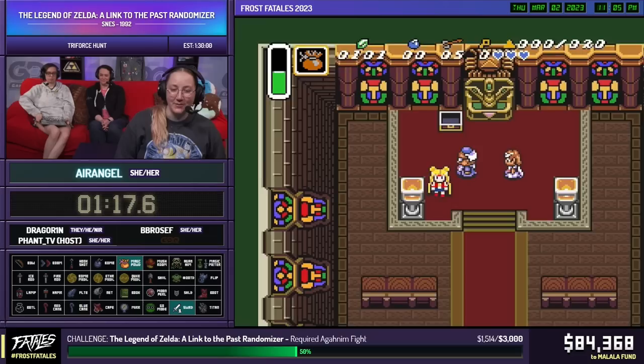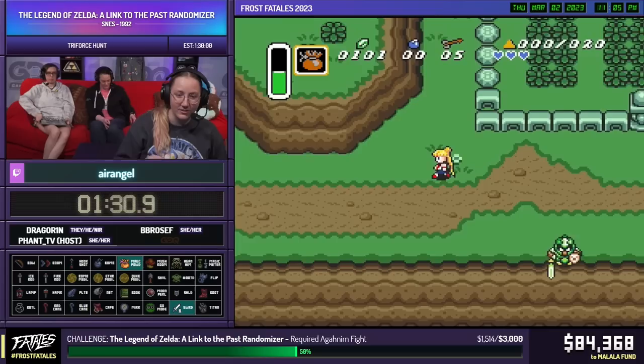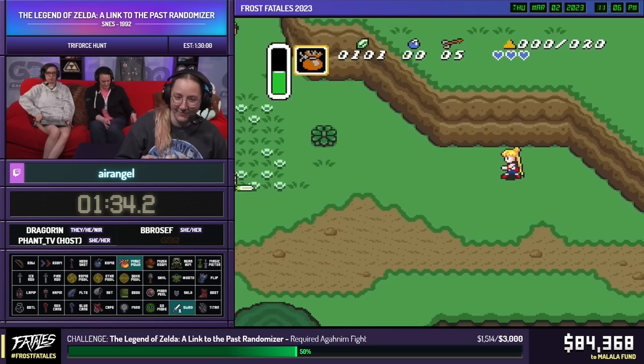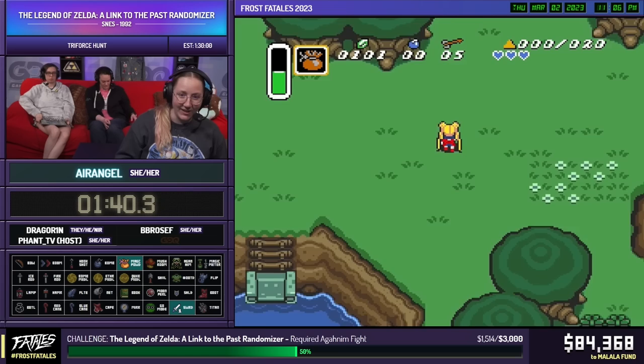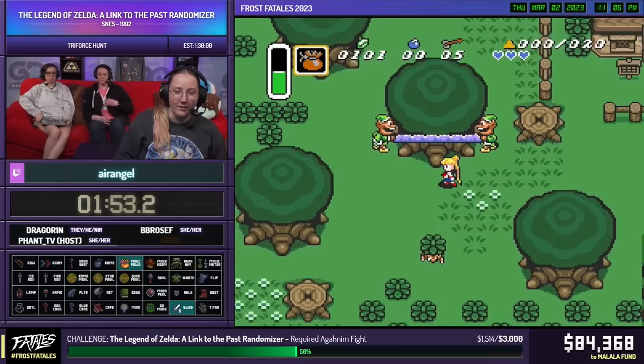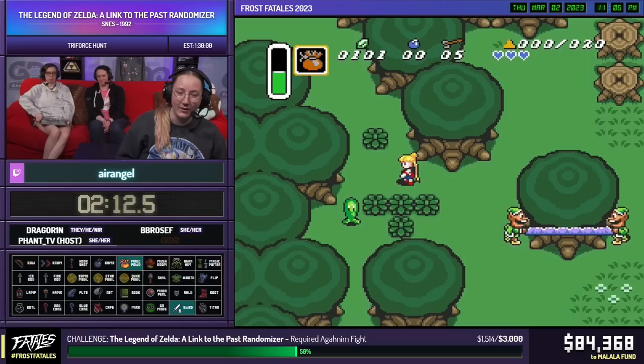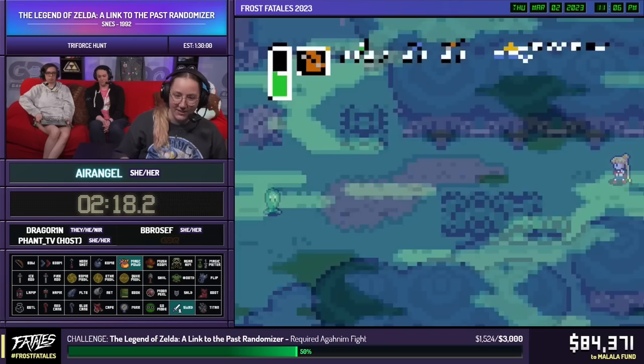Stun prizes are also randomized — if you stun an enemy while they're unaware and hit them, you get a prize, and those are all randomized. We have a really good start. The route I'm currently going: I dipped to pick up a couple things from Uncle, and now I'm heading to check the lumberjack cave. That's a key indication if Agahnim is required or hard required. He's only hard required if certain items are locked there, like the Moon Pearl or the mirror.